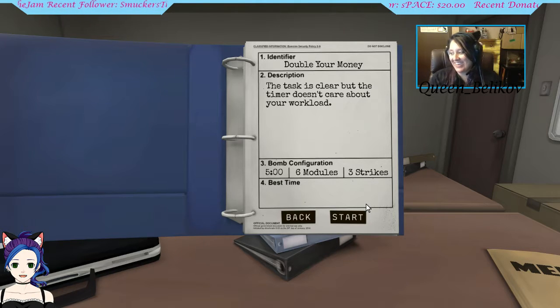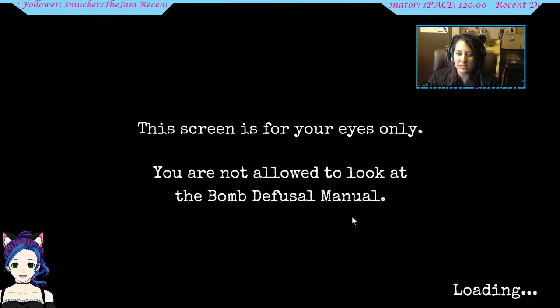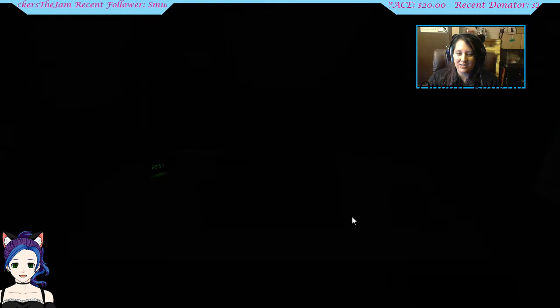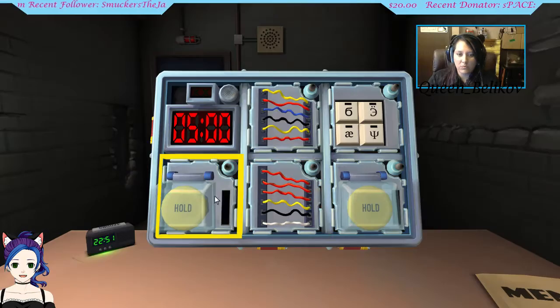Okay, you can tell Queen what to do with it. Well, I'm in space. You better get back here and help. Let me know when you have it open, Gekko. I have it open. Here we go. Alphabets, wires, two buttons. Start with wires.